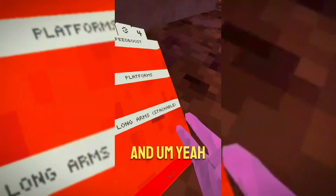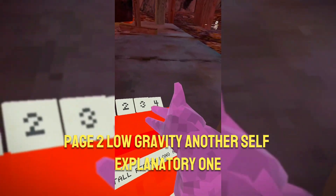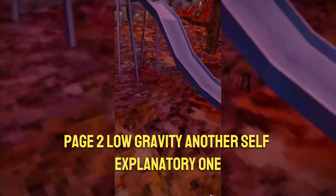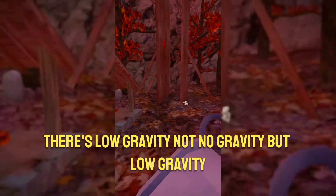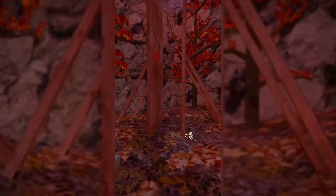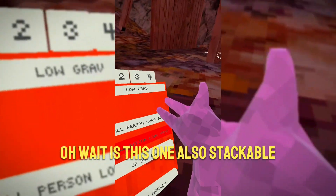Page two: low gravity — another self-explanatory one. There's low gravity, not no gravity, but low gravity. Tall personal ones — oh wait, is this one also stackable?